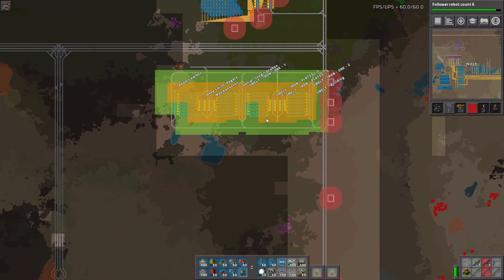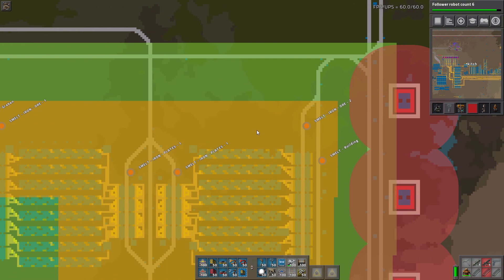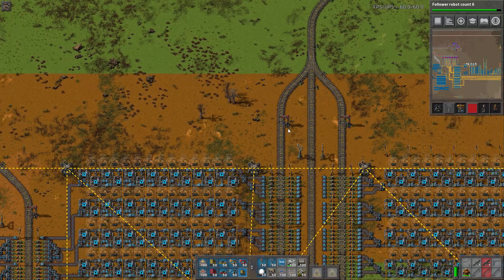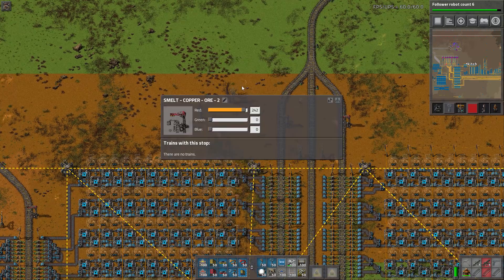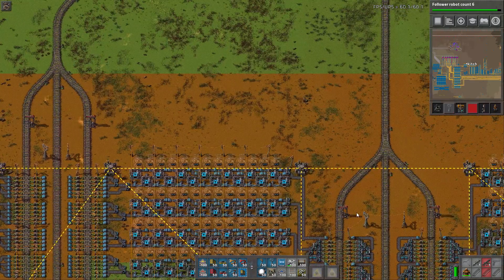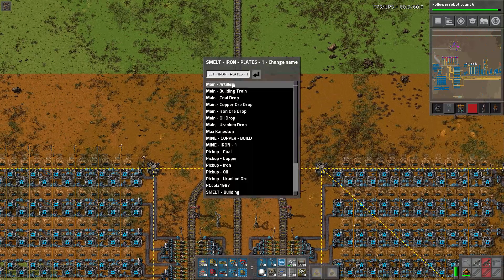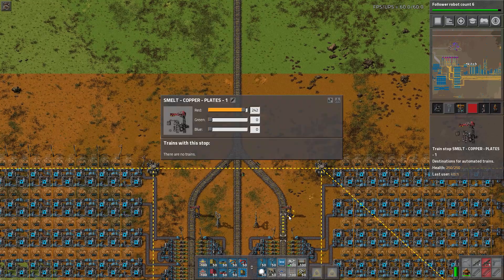I ran these defenses up and down the tracks — felt like the right thing to do. These stations, I never named them correctly. Can I rename those from here? I can! Let's do that. You are going to be 'Smelt Copper Two,' and you are going to be 'Copper Ore One.' We can even copy and paste — this is excellent. And you are 'Smelt Iron Plates,' you are going to be 'Smelt Copper Plates.' All right, and that will go right there.